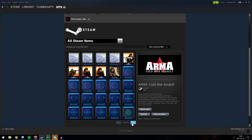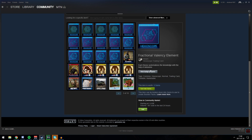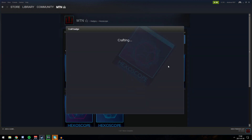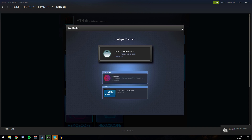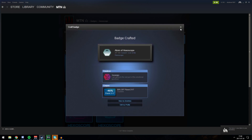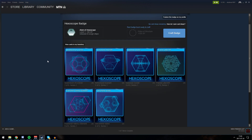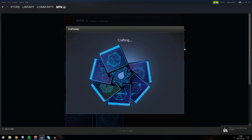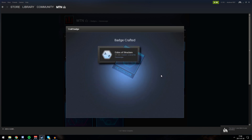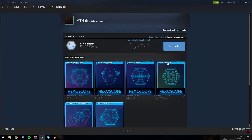You can see I have a lot of these trade cards in my inventory. What you'd do normally is go in and press view badge progress, then press craft badge. You can do this, but it would take so long if you have a lot of different badges to craft. So I'm going to show you a script that will craft these automatically — it's 100% safe. But if you want to be on the safe side, you can go ahead and press craft badge manually.